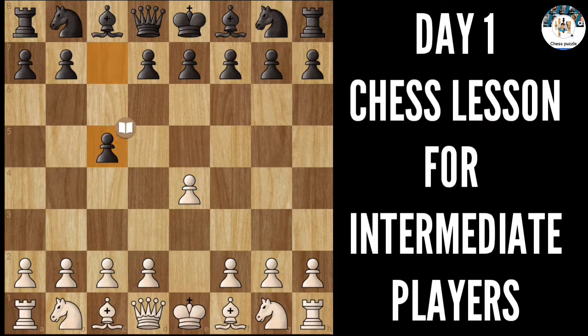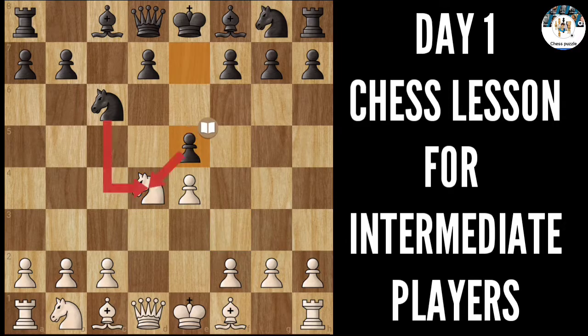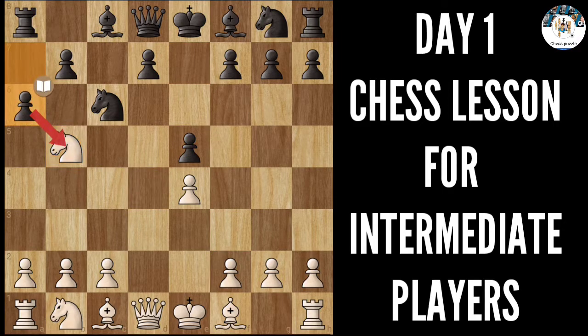These are amazing opening tricks and strategies for intermediate players in the Sicilian defense, and you are most likely to win your games in these openings. After this pawn push, knight goes to b5, we have another pawn push.